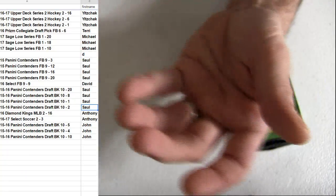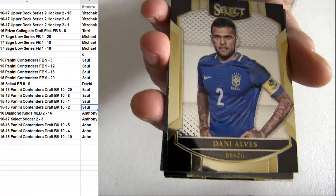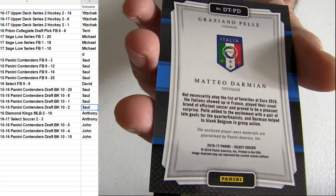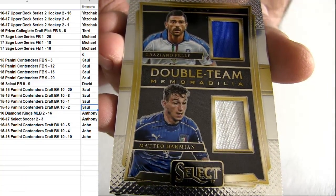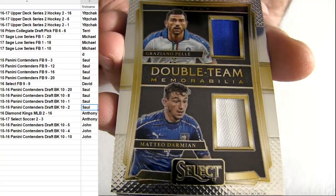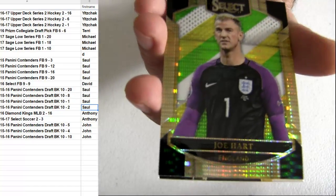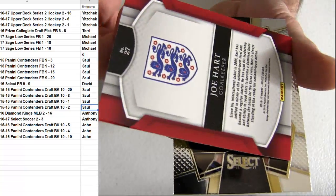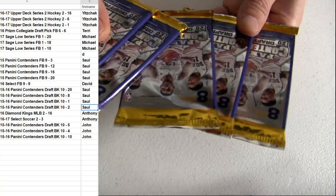Randy Johnson and a couple rookies. Here's a fresh box in selects soccer. Looks like we're taking one of the hits — it's going to be our double team memorabilia. They got some sick inserts. Joe Hart, Anthony. One pack snipe in the soccer — 16, 17 there.